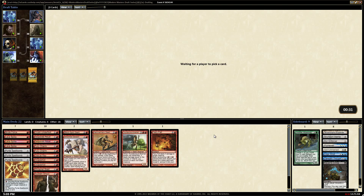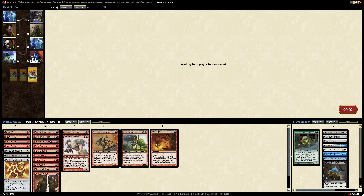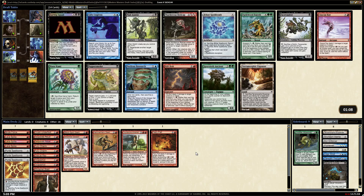Brute Force doesn't seem very good in our deck with only four creatures. I was really hoping to see another Thundercloud Shaman - not too late though. I've seen him go a lot later than he ought to, so hopefully someone opened one in this pack and we get to snap that up. The only problem is we have no way to draw cards - well, we got this actually. We have all this mana and nothing to do with it.